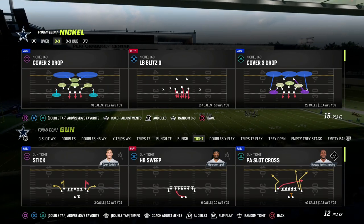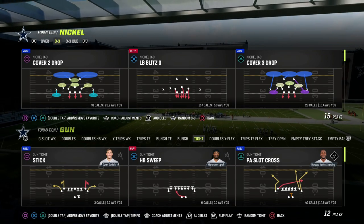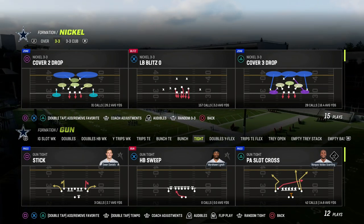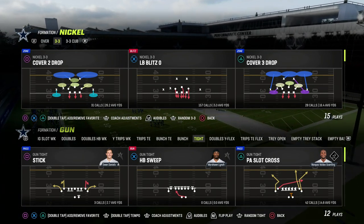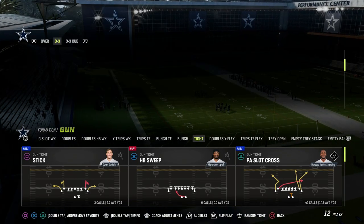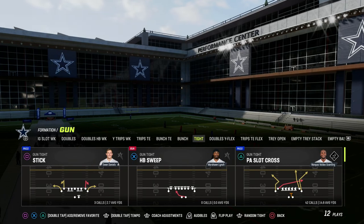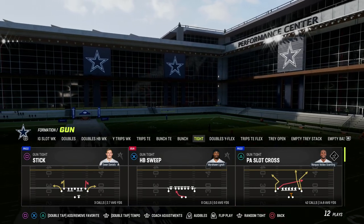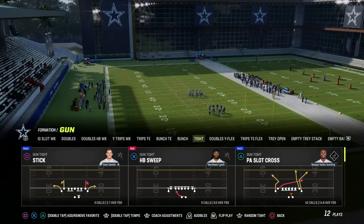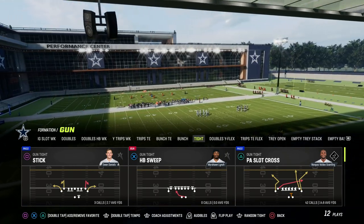If you're new to the channel, make sure that you hit the subscribe button down below — it's free. I also have a free ebook that teaches the five cornerstone passing principles of every offense in Madden. If you want to get that ebook completely for free, the link is down in the description. You can learn the five-step passing system that literally every pro offense has used. I've been playing Madden at a serious level since 2011, and this ebook encompasses everything from a step passing system — progression and concept-based teaching that will really help you take your game to the next level.